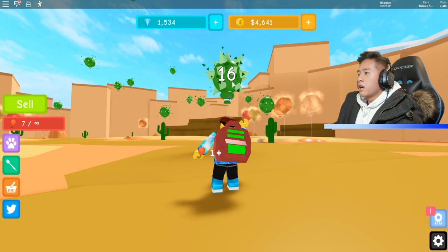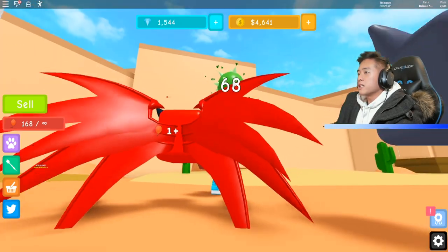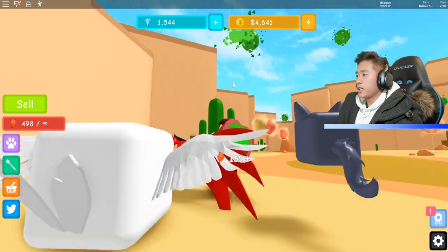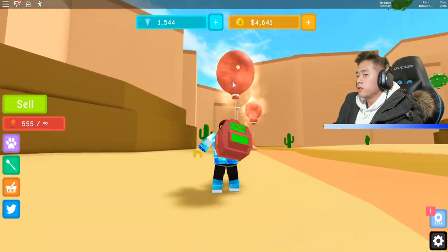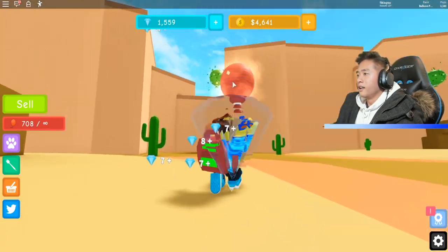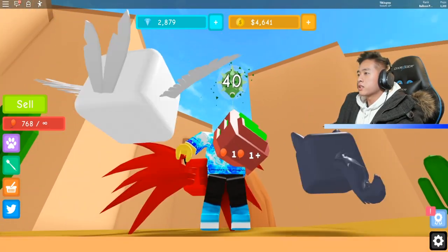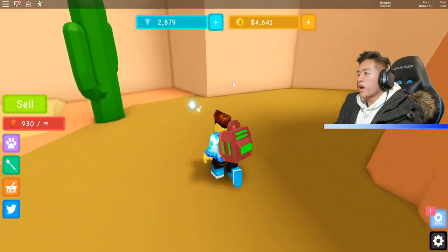Let's pop these right here — 159 per pop. Are you kidding me? That's a lot. Let's just keep popping. I think I might have to upgrade my dart as well. I kind of want to get the highest dart in the game, which is about 3 million coins. We're at 4,000 right now. The balloons go down, counting 88, 76, 64 — it's going down by about 12 to 14, which is kind of random.